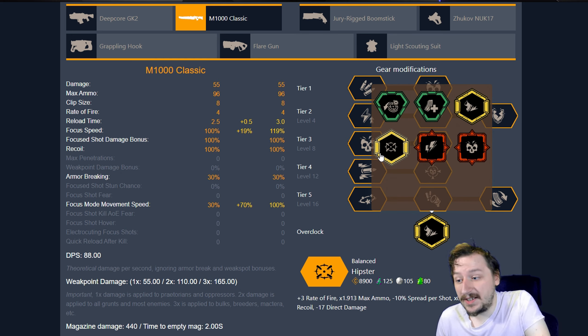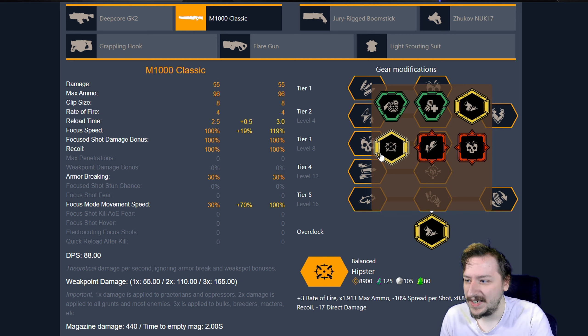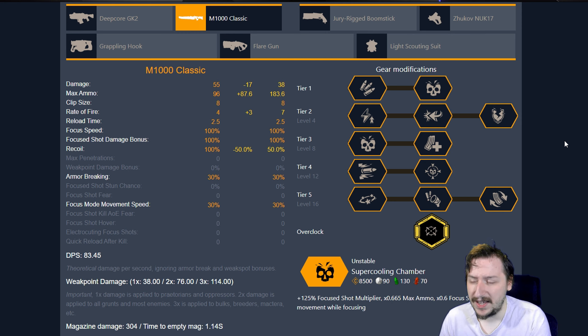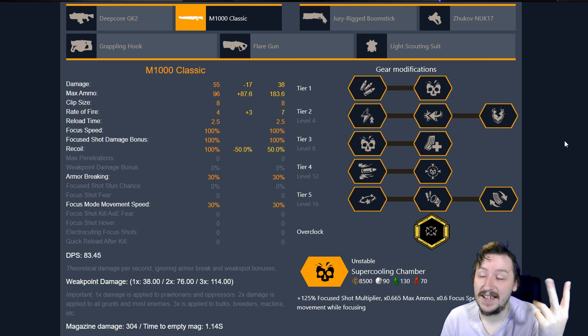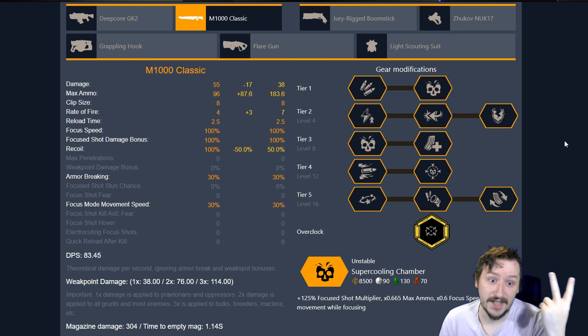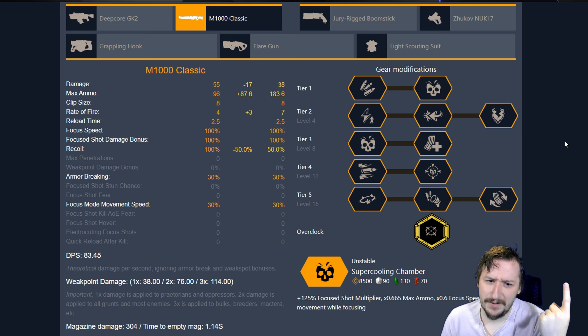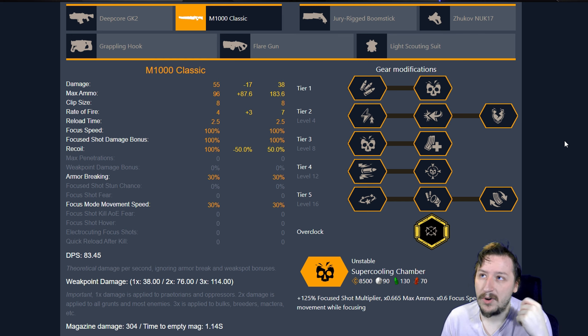Our next balanced overclock is Hipster, which is probably one of my favorite overclocks in the game. This increases our rate of fire, increases the overall amount of ammo we have, and decreases our recoil. It also decreases our bloom, but we do lose out on 17 direct damage. There are kind of three ways to build this: you can go for all magazine and all ammunition and not really care about breakpoints, you can go with high enough damage to hit certain breakpoints with focus shots, or you can go with high enough damage to hit unfocused shots — and I'll be showing each of those.